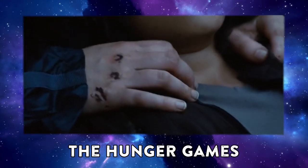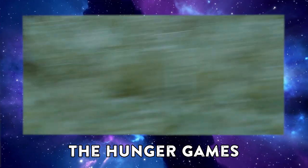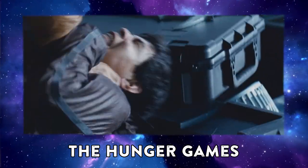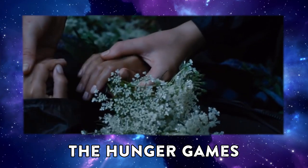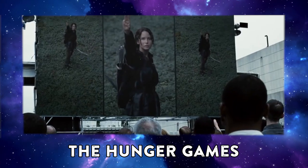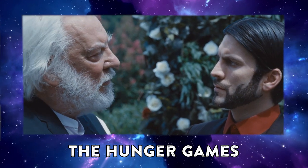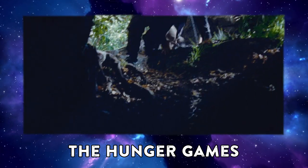An example of layering done very well is Rue in The Hunger Games. First, it kills the audience's sense of security. Second, it informs tone by reminding us this is a movie about children murdering each other. Third, it's realistic. Fourth, it kindles Katniss's anger towards the Capitol in new ways and leads to her first open sign of rebellion, motivating her. Fifth, it moves the plot by leading to the riots in District 11. And lastly, it's super symbolic as the death of innocents.